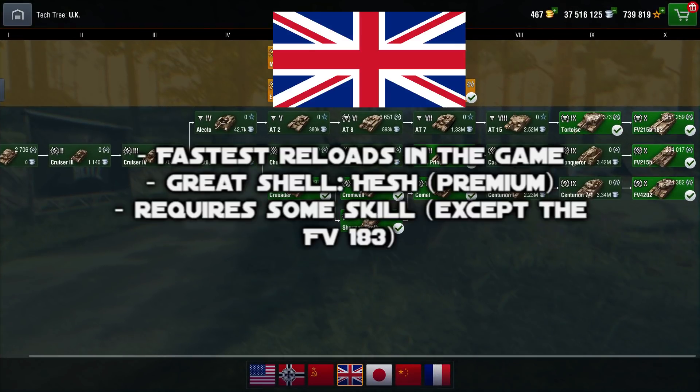For the British tech tree, you need to know three things. First, most of these tanks have great reload speeds — most of the time, British tanks reload faster than any other tanks in the game, with the exception of the Heavy No. 1 A3 which has a special gun. Furthermore, these tanks have a special — and by special I mean deadly — premium shell, which is the HESH, allowing you to do bigger damage with bigger penetration than regular HE.